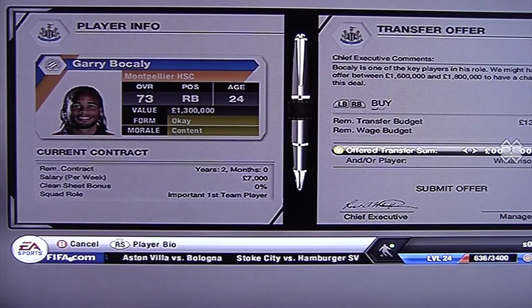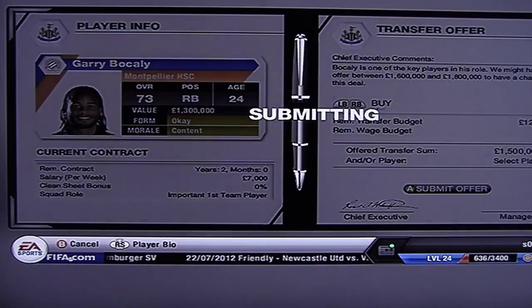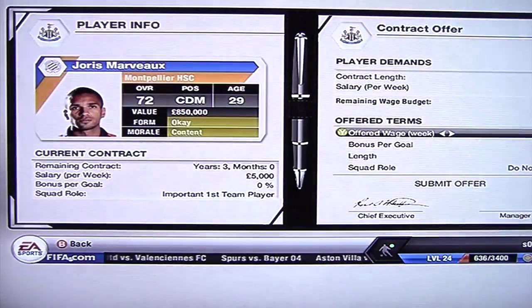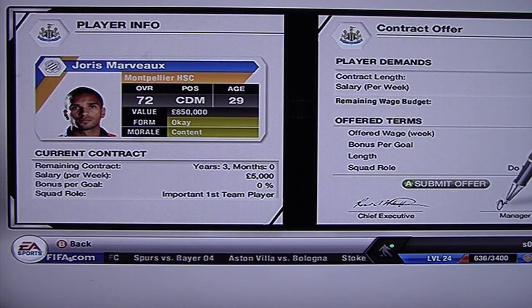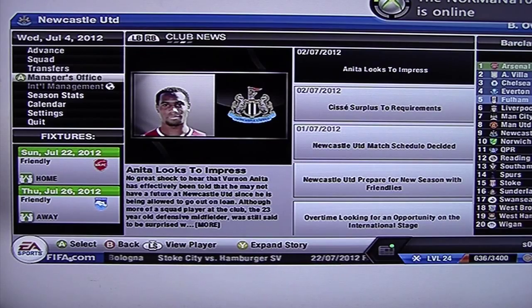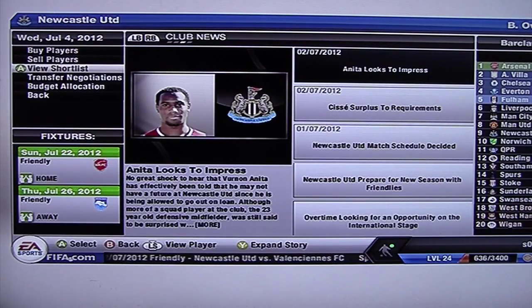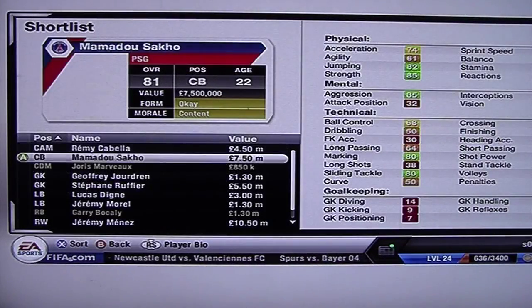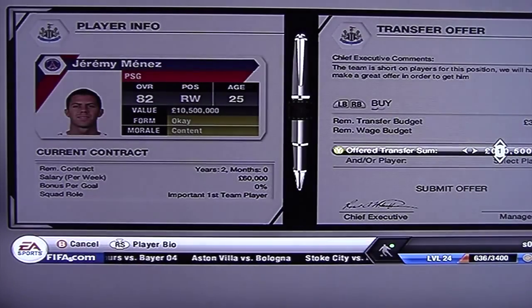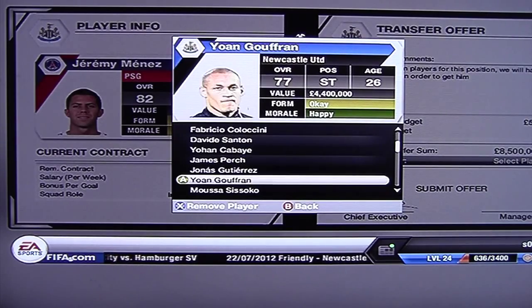Let's just try and buy him outright — we'll go 1.5 million. Offer Marvy a contract — I'll give him 8,000, no 7,000, for 3 years. Now let's go straight in to buy Jeremy Menez. He's at the bottom of my shortlist because he's the most expensive. I don't want to offer 10 million — I want to offer 8 and Jonas Gutierrez in the deal. Hopefully that will get him. If not, well, it was worth a try.